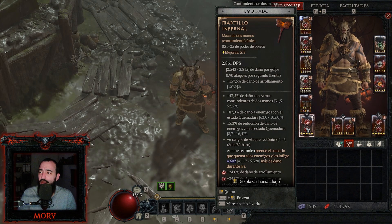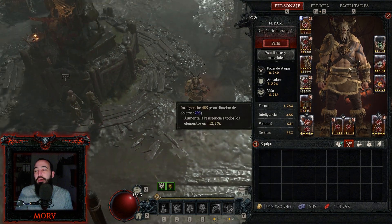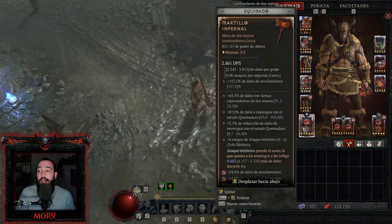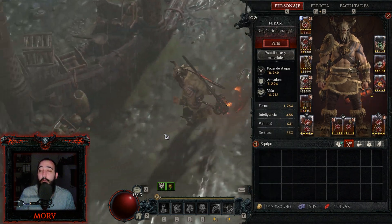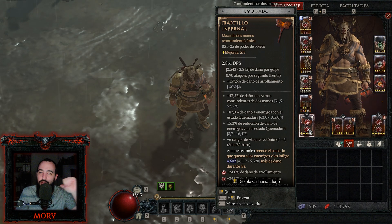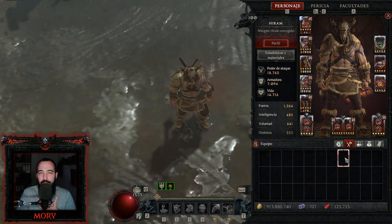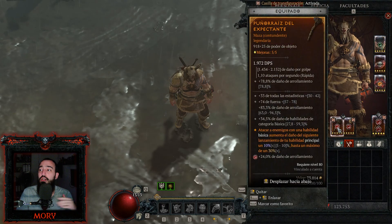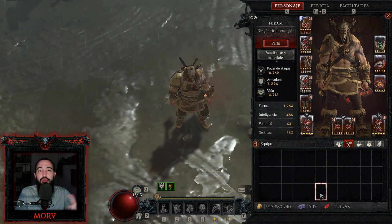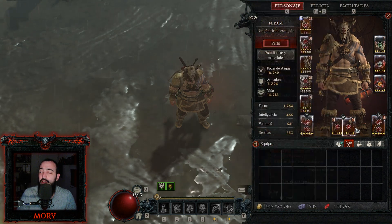El Martillo Infernal me parece un pilar extremadamente relevante del Bárbaro Ataque Tectónico. Sin él pierde muchísimo poder: estamos hablando de seis puntos de habilidad. Siguiendo por las armas, te recomiendo llevar masas en armas de una mano, doble masa en cada mano, debido al daño extra de arrollamiento y porque le sacaremos provecho con los glifos de los paneles Paragon y algunas pasivas.